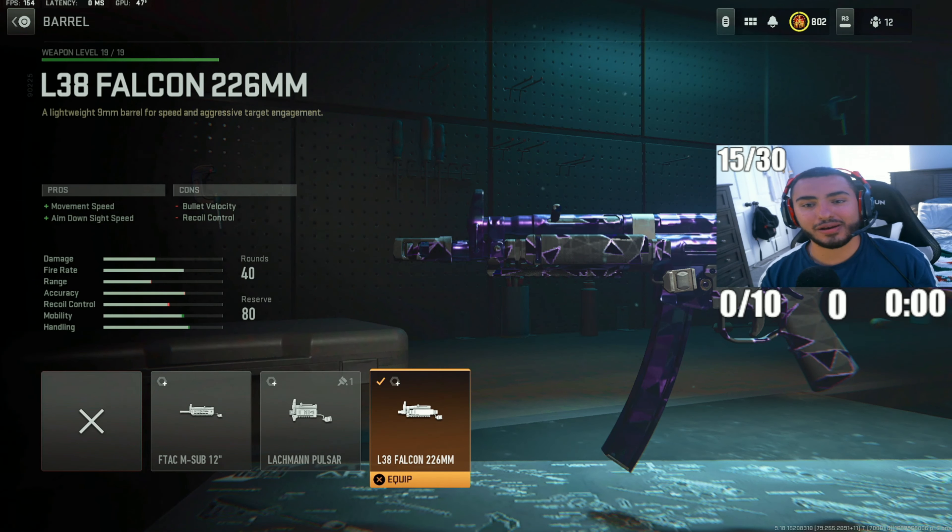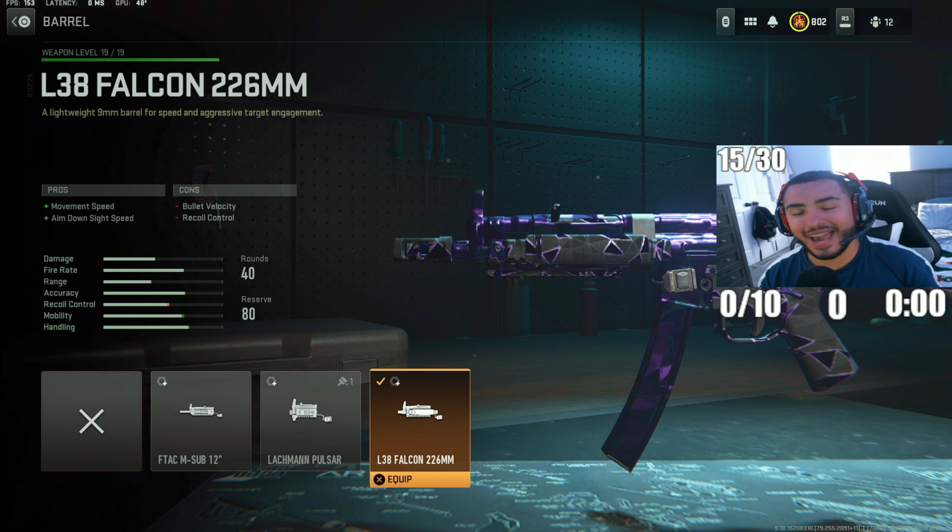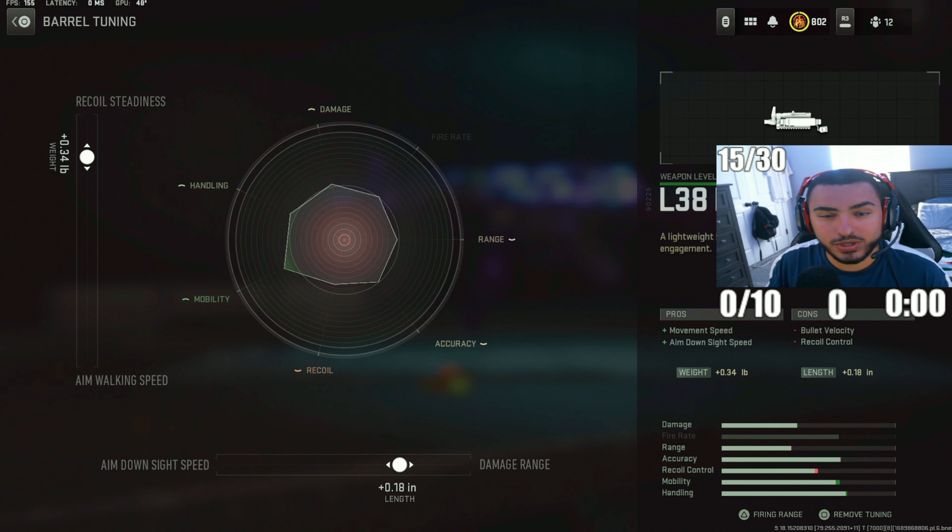For our next attachment, we're going with the L38 Falcon 226mm barrel. I like this one — it's going to increase your movement speed and your ADS speeds. For the tunings, put your recoil steadiness to 0.34 and your damage range to 0.18.